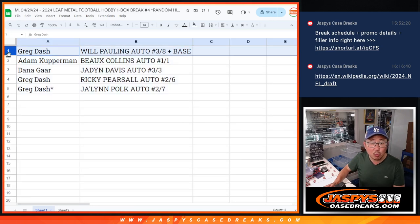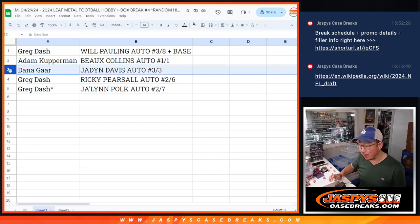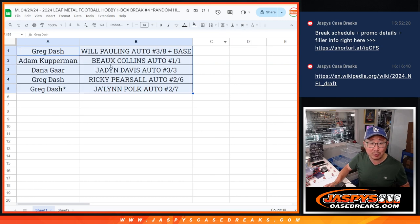So Greg, you have the Will Pauling three out of eight with the base. Adam with the Bo Collins auto, one of one — all aboard the big hit express! We got Dana with the Jayden Davis autograph, three out of three — all aboard the big hit express! And Greg with the two out of six Ricky Persall autograph, and you also have the Jalen Polk auto two out of seven. There you go! Thanks for watching — a lot of fun stuff in here, quick little break, good times. Thanks for watching, thanks for breaking with us. I'm Joe, I'll see you next time for the next one. Bye-bye!